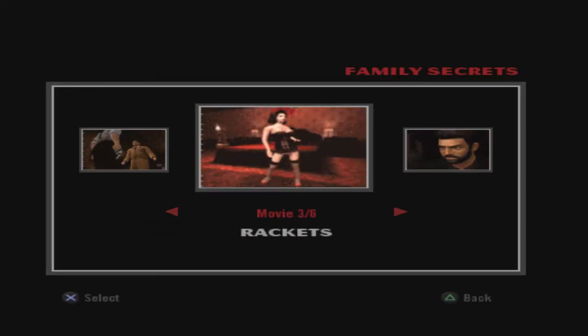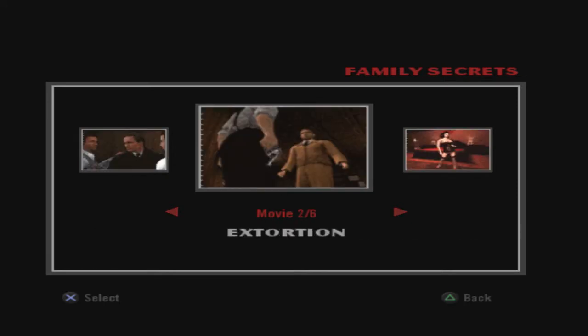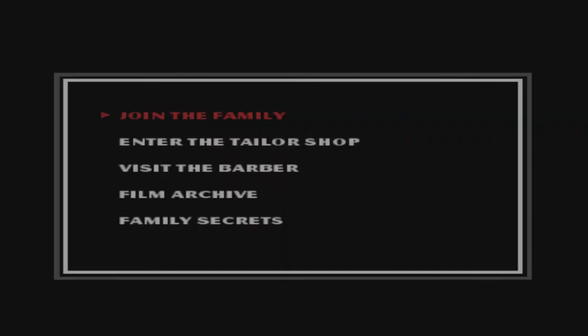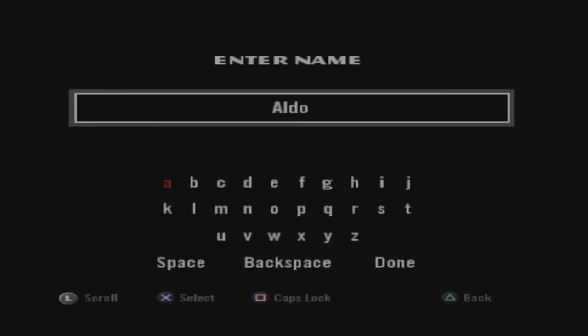The 'family secrets' section is all tutorials about the game, but I'm just gonna tell you about them as we play. Without further ado, I guess we'll go join the family. Oh, we gotta name our character. Canonically — I mean, this game isn't canon — but in the canonicity of the video game itself, the main character's name is Aldo Terpani.